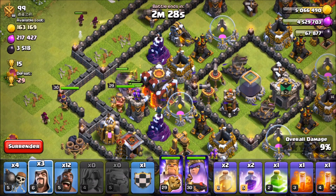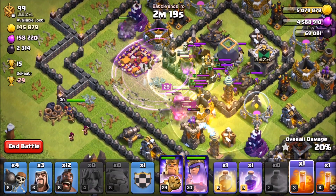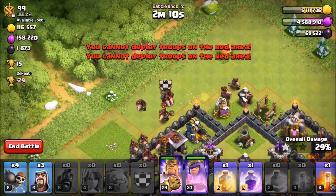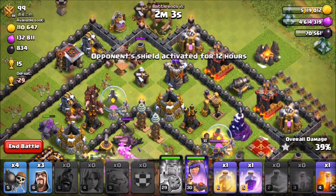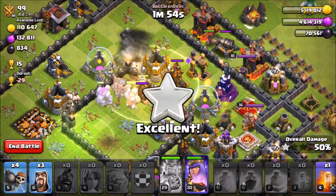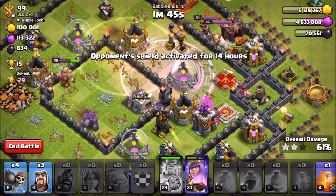Throwing in our valkyries and our queen — that's all looking fine and dandy. We're going to save a few wizards for cleanup. Let's jump them into the core, rage right there — that should be pretty good. Using a heal on them, poison those clan castle troops coming out, and then we're going to throw our hogs up top. Hog Riders up top — we got hogs in the CC too, so that's good. They're working around the base. There's the two star — the hogs are running through nicely.